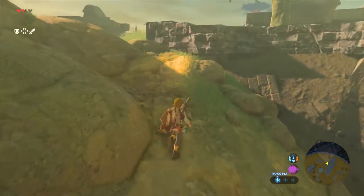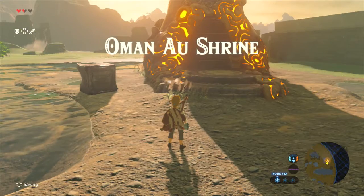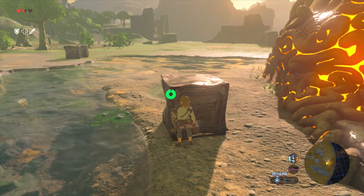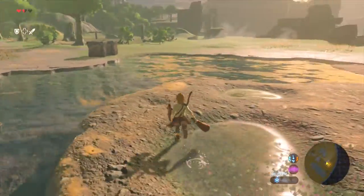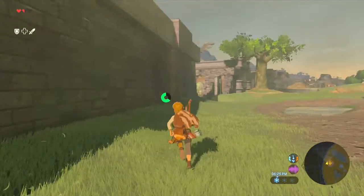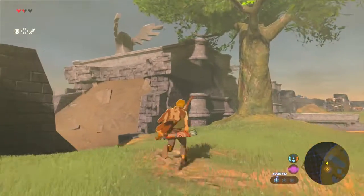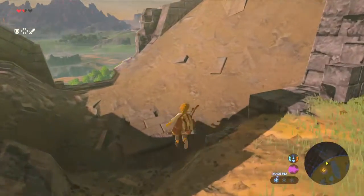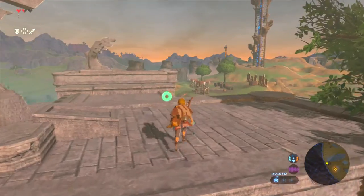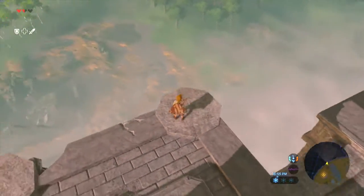Let's get our stamina back and look around this place. There's the Oman Au Shrine — AU, like astronomical unit, that's what I think when I see that. Oh, we can push these around. I was going to try to bust it open and get items, but I guess that's not how it works. Oh, a butterfly! Can I collect the butterfly? No, I cannot. You guys remember that character Agatha from Twilight Princess who was obsessed with bugs and butterflies? I actually liked going around and collecting all that stuff for her quest. I love that we can climb everywhere.